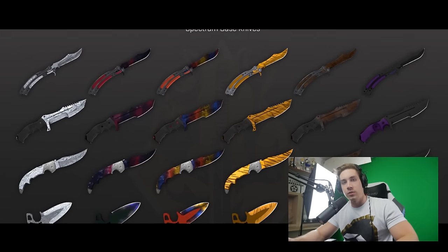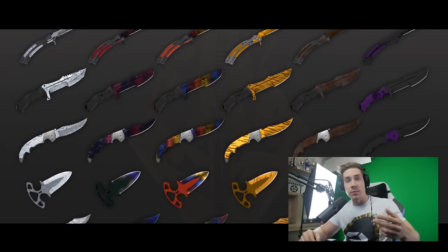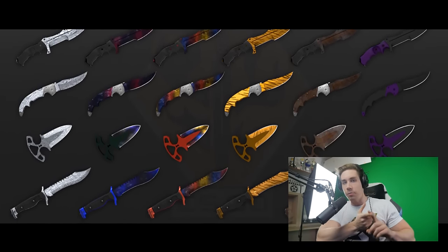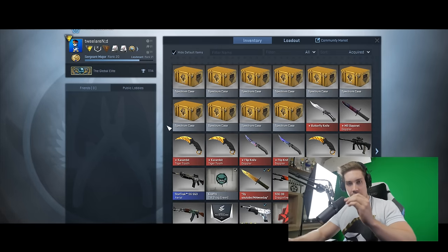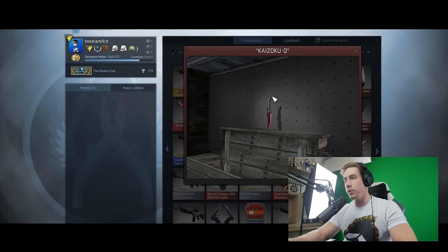The Spectrum case will have the Chroma 2 knife finishes. You have the Huntsman, the Butterflies, all of the knives, the Shadow Daggers and stuff like that. And you didn't have before, with the Doppler skin, with the Tiger Tooth skin — there's gonna be Rubies, there's gonna be Sapphires. So for instance, you're gonna have a Butterfly knife which can look like my Ruby flip knife.